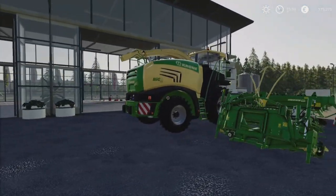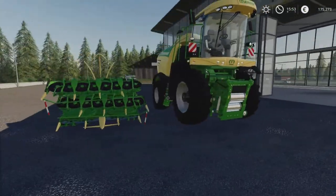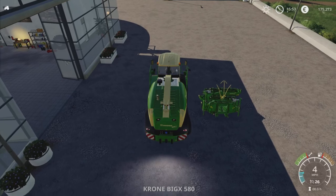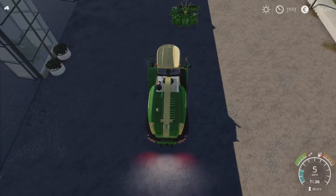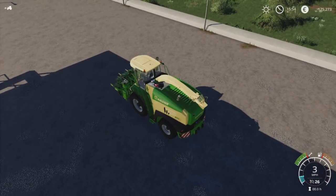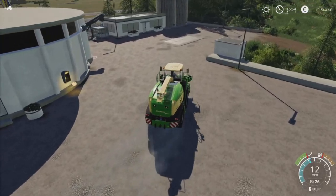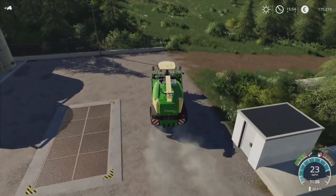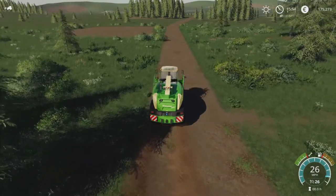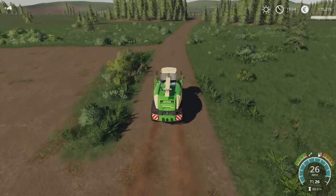It looks kind of funky, and the header looks kind of mean. Let's jump on this, connect up to that, whiz back up to the farm, and we can hook up the trailer. Then we'll start chaffing our corn — hopefully we should get quite a nice amount off of it.